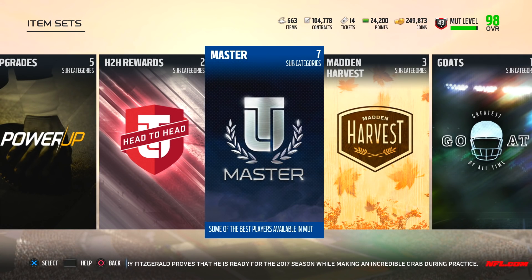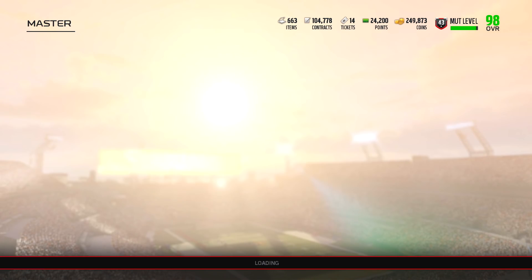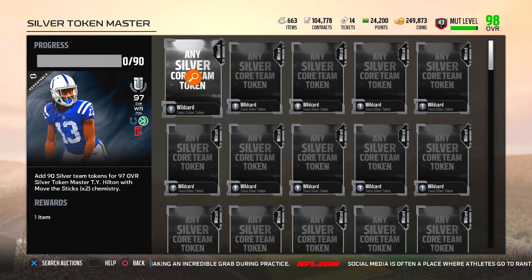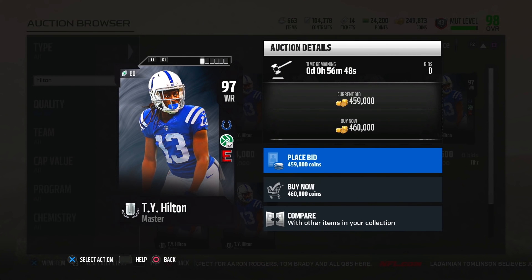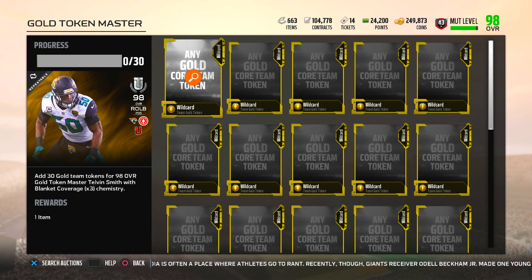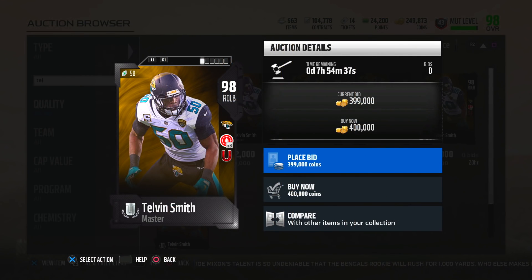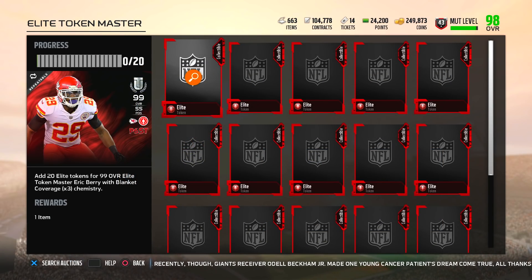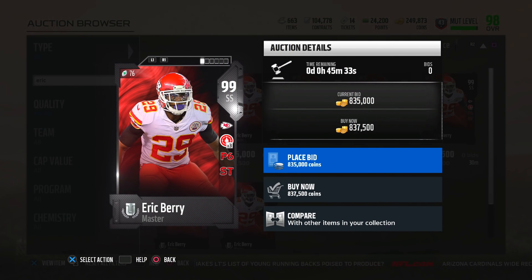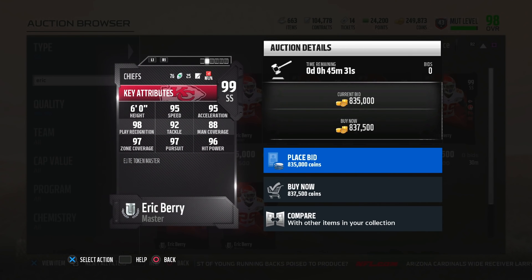They also dropped brand new master players. This is very interesting because if you guys have any silver, gold, or elite tokens sitting around you can go ahead and do some of these sets. For the silver master player it is Ty Hilton, 97 overall - you need 90 silver tokens. The gold token master is Telvin Smith - you need 30 gold tokens. Last but not least, the elite token set - add in 20 elite tokens and you will get a 99 overall Eric Berry. It's about time they released a new updated version of his card.